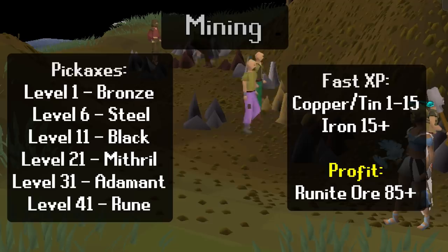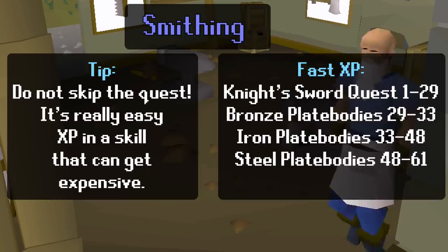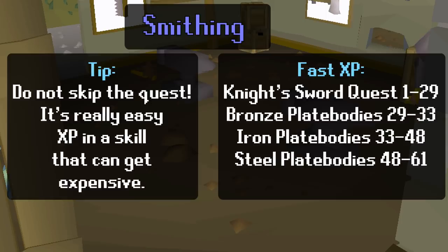Mining is the skill where you collect ores that can later be used for the Smithing skill — it's a resource-gathering skill and fairly straightforward to level up. As you level up you can upgrade your pickaxe, just like Woodcutting. Smithing is the counterpart to Mining. Unlike most other free-to-play skills, you shouldn't train Smithing until you complete the Knight's Sword quest, because it will instantly boost you from level 1 Smithing all the way to 29. After that, turn ores into bars at a furnace and smith those bars at an anvil — or buy the ores off the Grand Exchange. To get the best XP in free-to-play, just make the best plate body you can for your level.